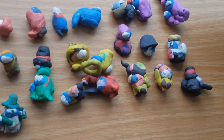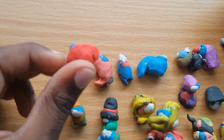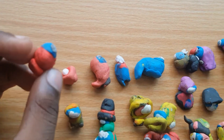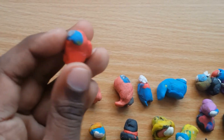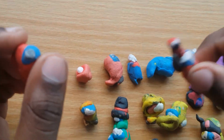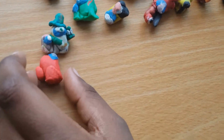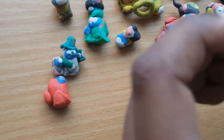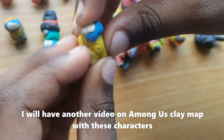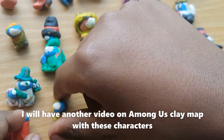Anyway, these are the last two. This one is just a crewmate — he's not an imposter like the other red guy. And the last one is just a regular yellow skin with basically nothing special.